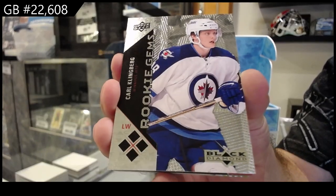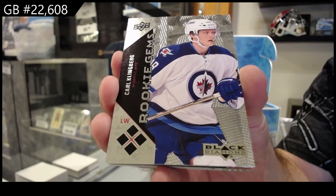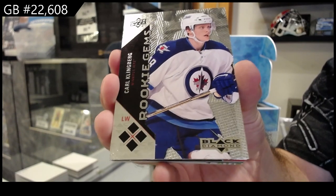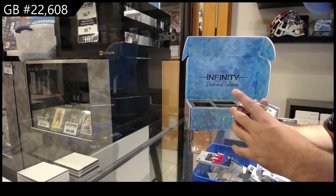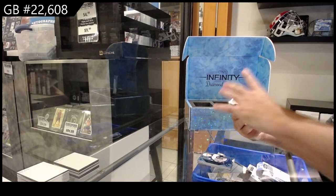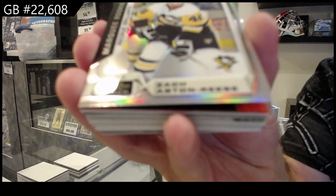To be honest, I'm not saying it's a great hit, but you literally got one quad rookie diamond back in the day — so this would have been your rookie quad diamond in your box. He was from 11-12. We've got a rainbow rookie for the Penguins of Zach Aston-Reese.